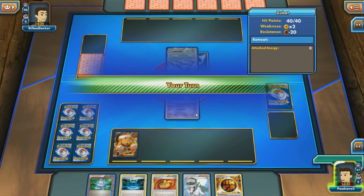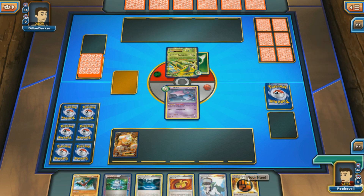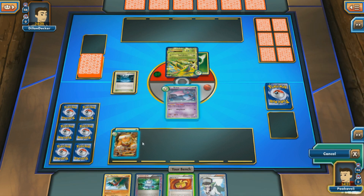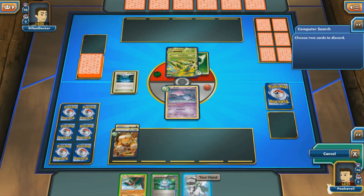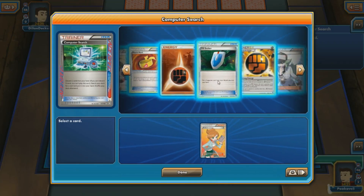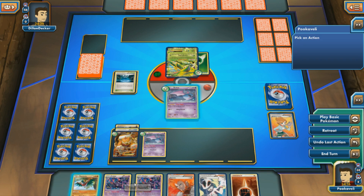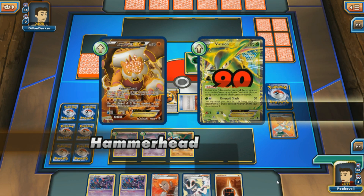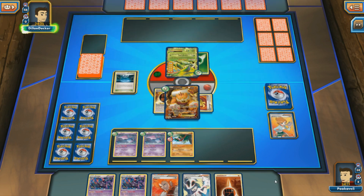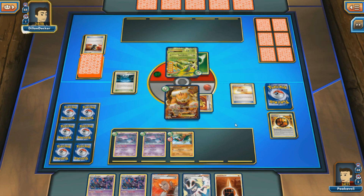I'm opening with a very strong hand — Fighting Stadium, Muscle Band, Strong Energy — really good. We're actually going to be able to Hammerhead for 90 damage on the first turn, which is downright silly. My opponent did not play a supporter, so instead of playing N, I'm going to Computer Search, discard a Hawlucha, and grab Professor Juniper. Managed to get a second Zubat and a Hawlucha into play — Hammerhead for 90 on the first turn.